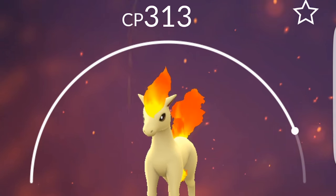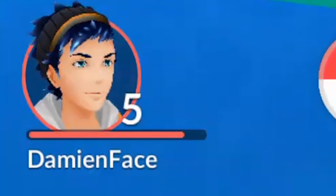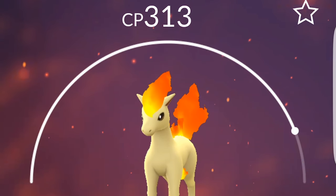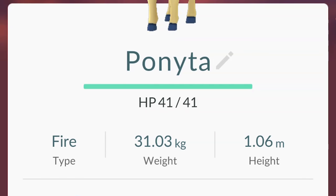The max CP level is based on your Pokemon trainer's level — the higher level your trainer is, the more combat power you can assign to one of your Pokemon. Underneath we have the Pokemon's name, Ponyta, which can be changed by clicking on the pencil icon.